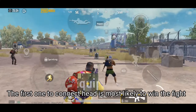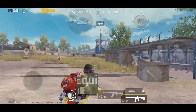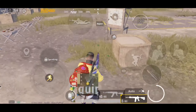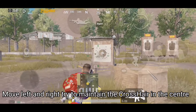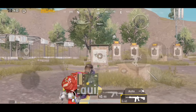The first one to connect a headshot is most likely to win the fight. Move left and right while trying to maintain the crosshair in the center.